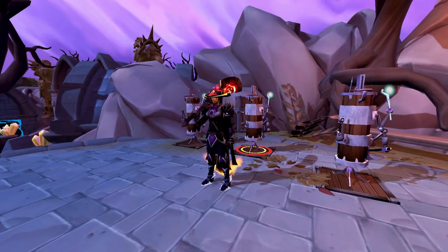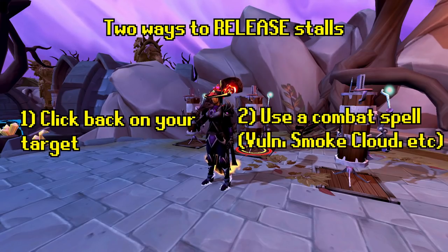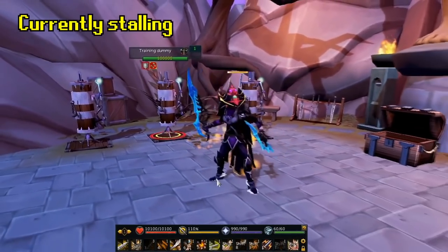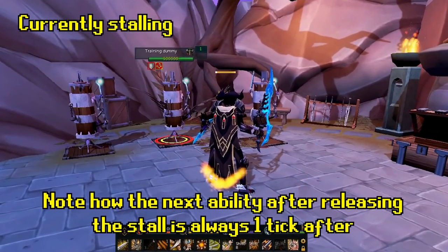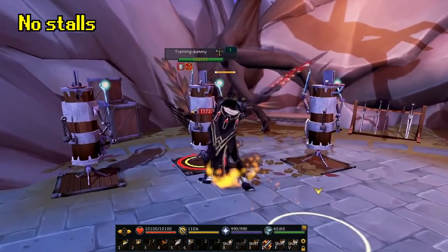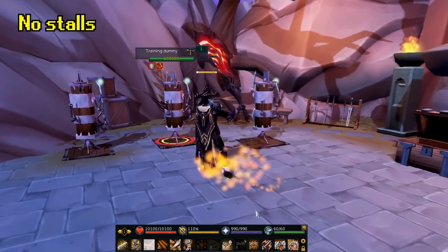Now that you've stored your ability, you can release it. There are two ways to release a stall: either clicking back on your target, or using a combat spell. They both have their positives and negatives, so one isn't always better than the other. Simply clicking back on your target is the simplest way. The main downside is that you cannot release an ability at the same time as using another one, and you cannot transfer your stall to a different target. You have to wait at least one tick after you release your stall to use another ability, otherwise you will override your stall ability.